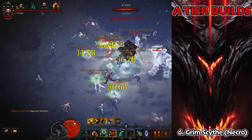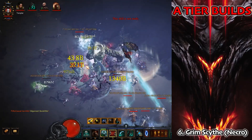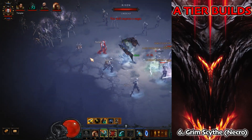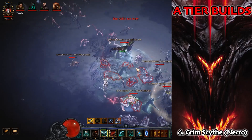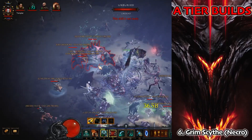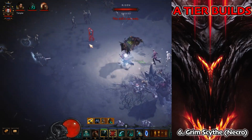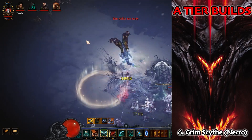Moving into A tier, first up is the Grim Scythe Necro. In terms of solo push this is one of the absolute best builds in the game. It doesn't get as much juice as you'd think out of the fourth cube slot — the Dreadfang was double-dipping, so we were getting twice that modifier, which has been fixed. We can add another multiplier in the cube, so it'll be a little better than last season. It isn't the easiest to speed with, but it's really tanky and you'll definitely clear very high with it.